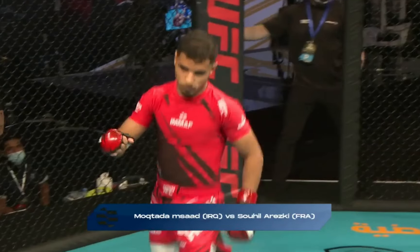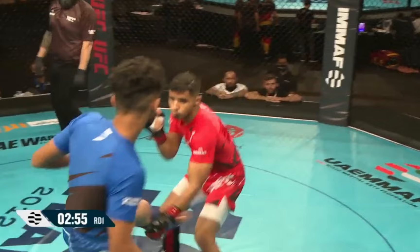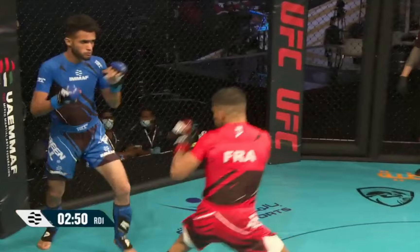The red corner representing Spain, Miguel Navarro. From France, Sahil in the red, shorter of the two, stalking his opponent with nice feints.